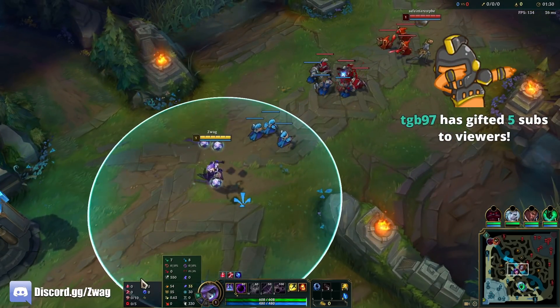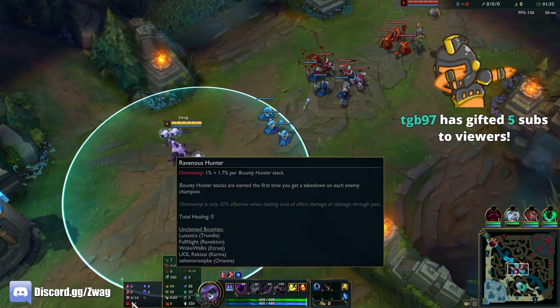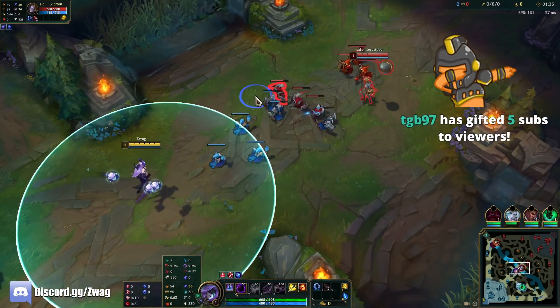We're gonna play Syndra today. We got Electrocute, Taste of Blood, Eyeball, Ravenous, Mana Flow, and Transcendence.